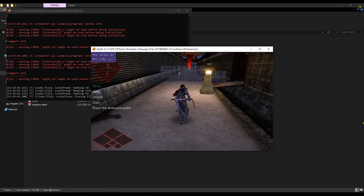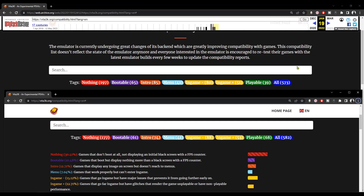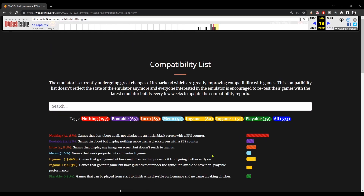The PS Vita emulator called Vita3K, between January 2022 and May 2022, has increased the number of supported games from 573 games to 582 games. Back in January 2022, the number of playable games was only 39, but today in May 2022, it became 68 games — that's an increase of 30 games.